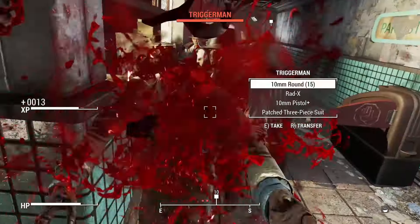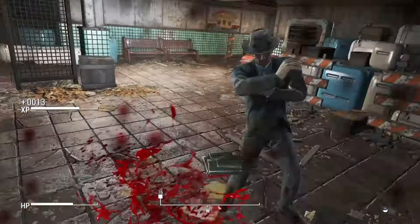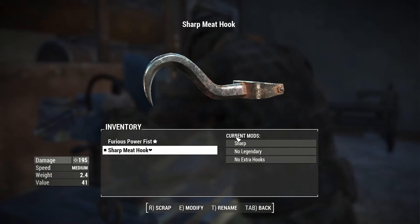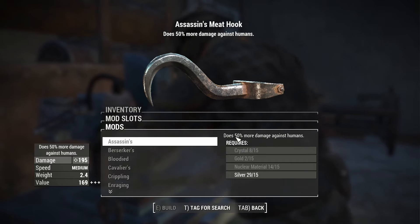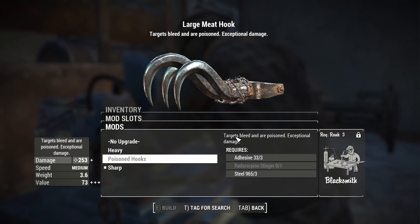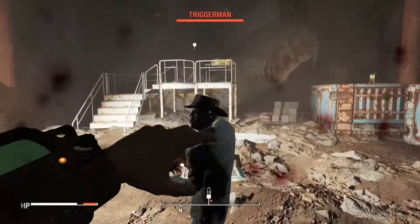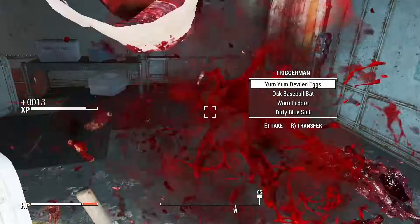Head down into the subway tunnels to deal with the Triggermen — always a good source of loot and ammo fairly early on. The meat hook at this point has a modification called Sharpening on it, which gives it bleed capability and more damage. Head back to Red Rocket, break stuff down, and take a look at the other modifications. I also have a mod that allows for building legendary perks — slap a couple extra hooks on it. Going with the poisoned hooks, which now add bleed damage and poison damage.